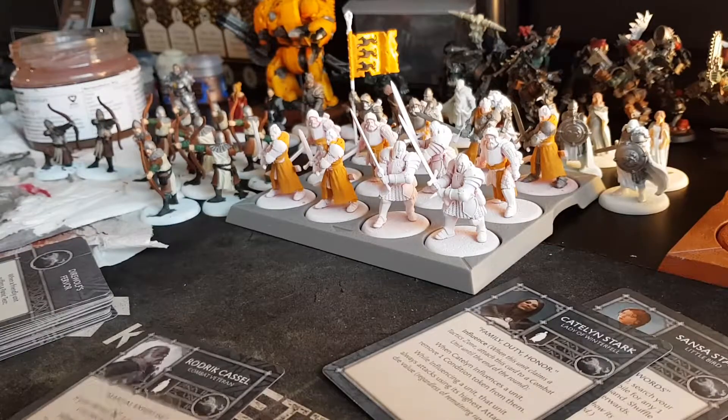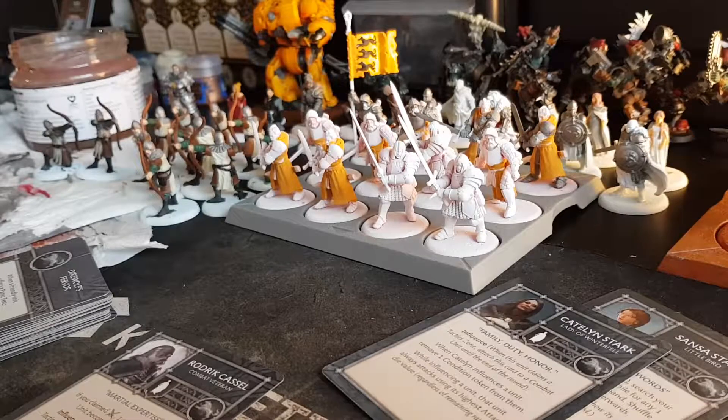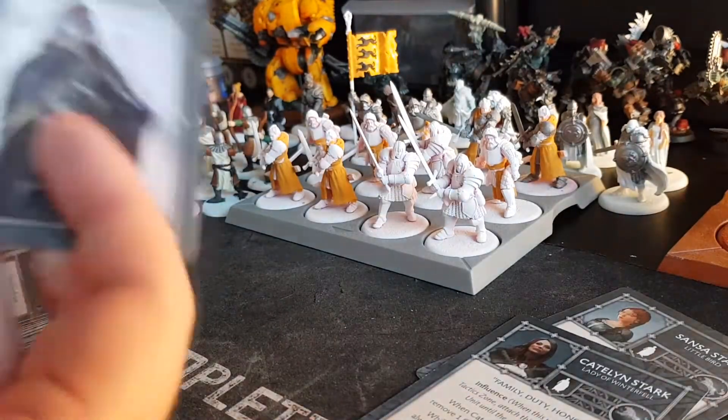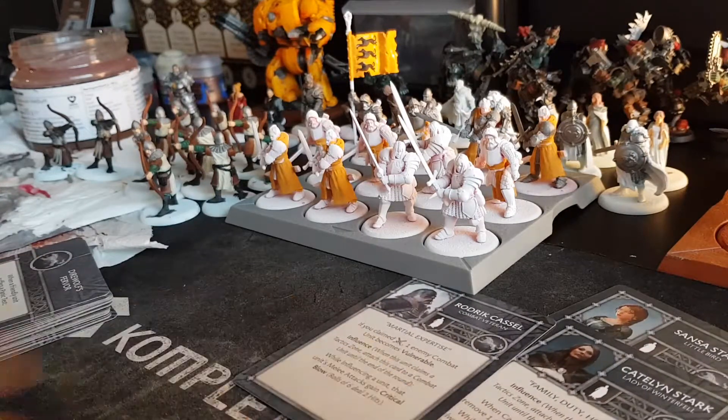Roger Cassell, combat veteran. His ability is Martial Expertise: when you claim the combat zone, one enemy combat unit becomes vulnerable — that's his theme with vulnerability. He also influences: when this unit claims a tactics zone, attach this card to a combat unit until the end of the round. While influencing a unit, that unit's melee attacking critical blows — rolls of 6 deal 2 hits. Catelyn is 4 points and Roderick is also 4 points. I think Roderick is a few percent stronger, but not by much. They're both good — I'd say equally strong.